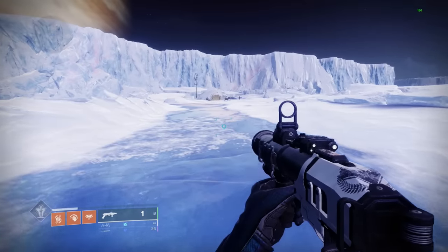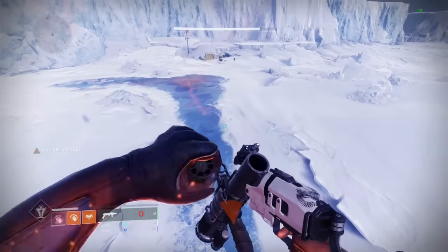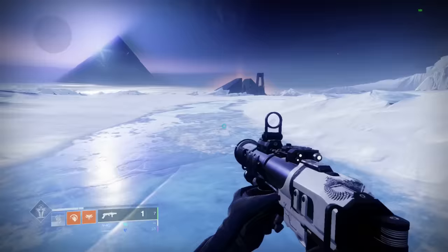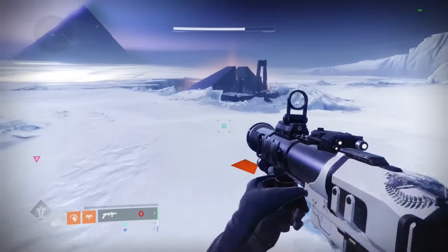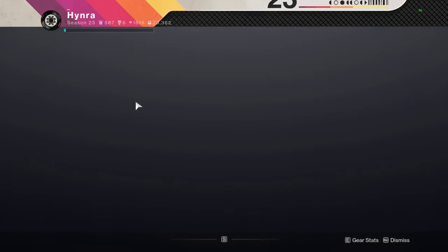The reason it's better on Warlock is because you can use Heat Rises to maintain your height. You can also pair this with an Eager Edge sword — you can go really, really fast and then shoot behind you or directly below you to go really high.